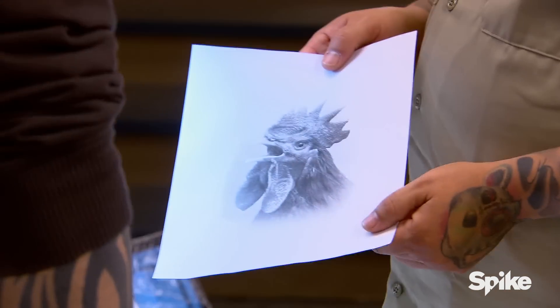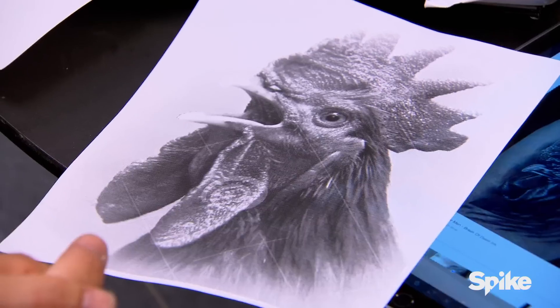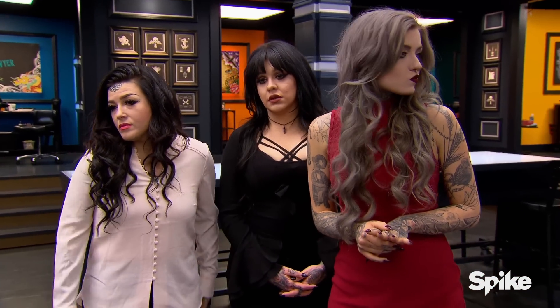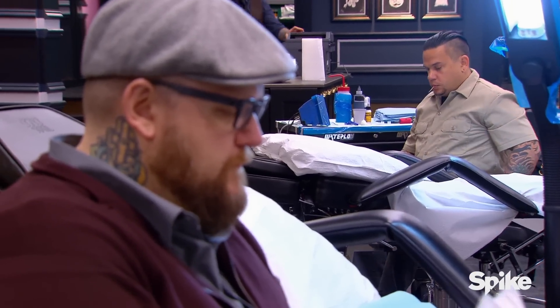Let me show you what I got for you — a nice fighting rooster with a lot of texture. Team Nunez picked black and gray animal realism as the style for me and Nate Beavers to fight over. Dave's design was smart; that rooster has two totally different textures in it. Nate Beavers has been doing animal realism for about 25 years now — I've done about two or three of them. This is an opportunity for them to take me out. I think Nate's gonna kill it. I'm doing an owl — it's gonna be a badass. A head-to-head tattoo with Dave, this is what I've been hoping for. I'm gonna send his ass packing right now.